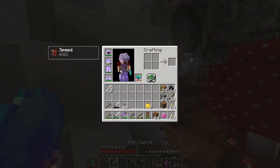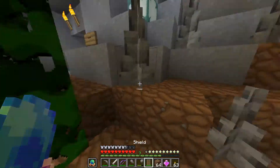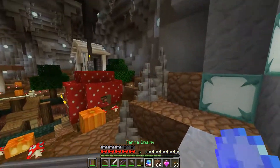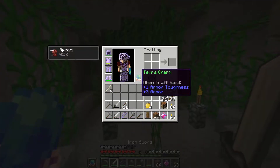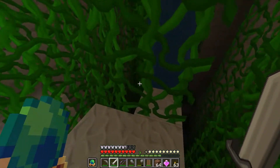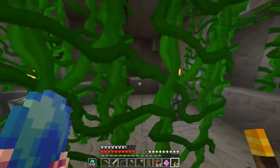I also got a shield as well as the tarot charm. Because if we have a creeper situation, I just switch — boom — and I can protect myself. Switch back over, and then we've got some extra armor. So yeah, all done and all ready to go. All caught up. Let's go beat this thing.